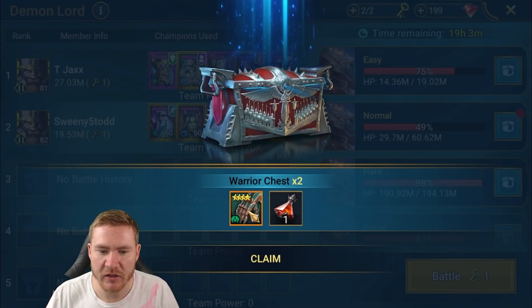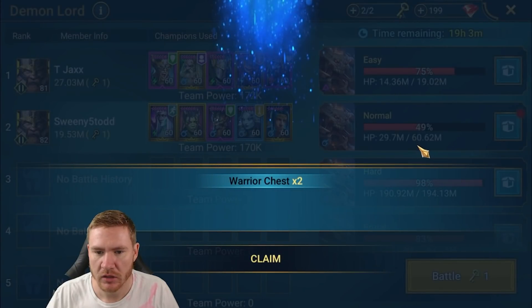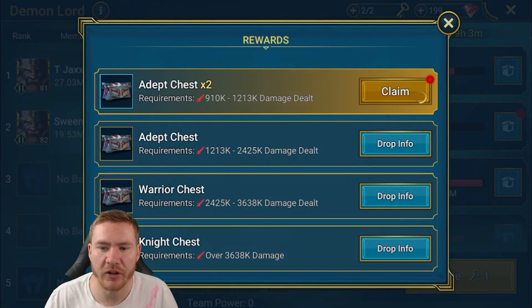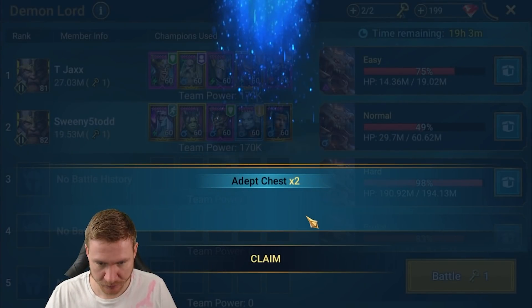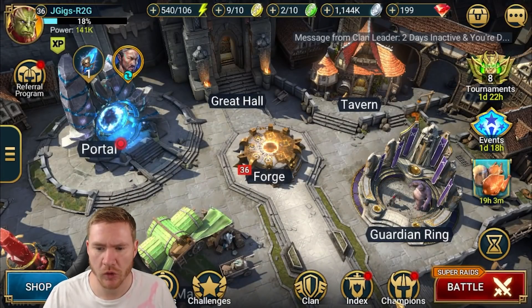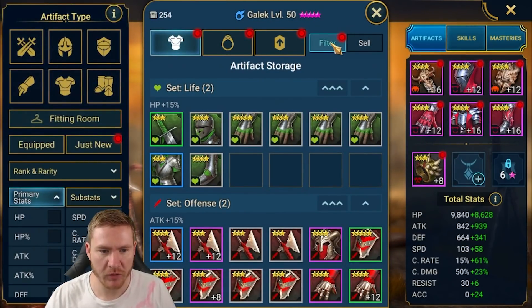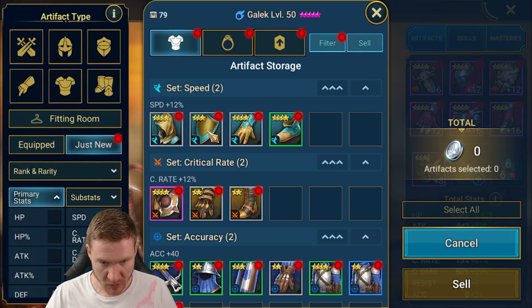We should be able to one-key easy from now on as long as it's not force. Speaking of which, we have a lot of gear to go through — I keep forgetting. I won or placed in a couple of tournaments and got some relentless gear, and there's other gear from rewards too. We've got a lot of gear I haven't looked at and we can probably make quite a few upgrades.